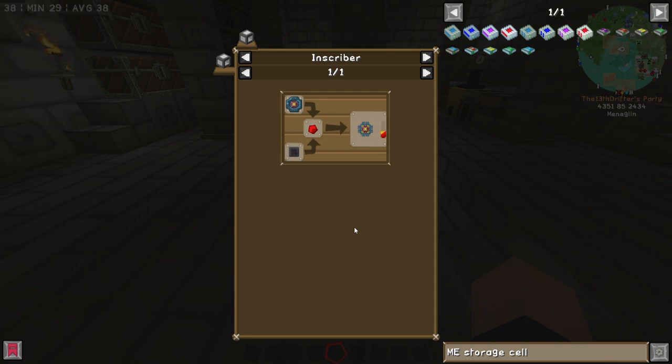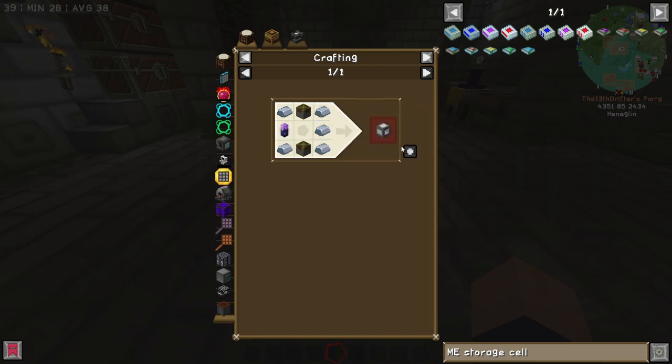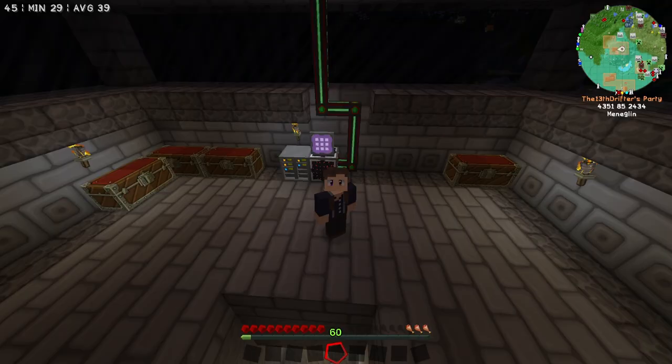That's why I found it so tiring originally to make these. However, the plan for today is to actually automate this system so we can just keep producing this sort of stuff. The easiest way to do that is to build a ton of inscribers — we've got enough fluix crystals, trust me.